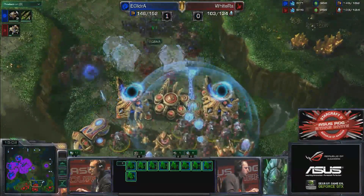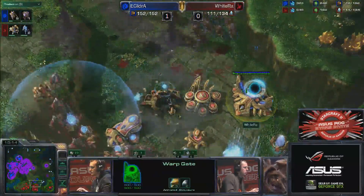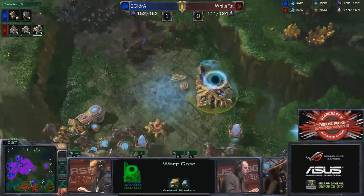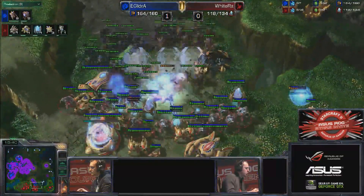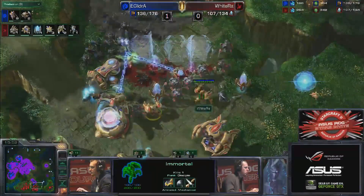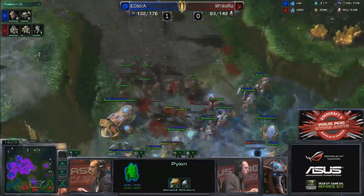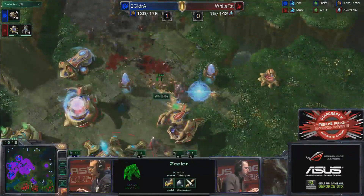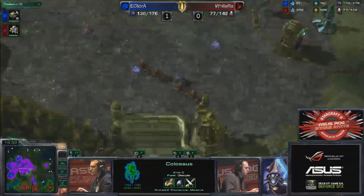Look at how many Hydras there are with plus one — that's nasty. Whiteral is looking to try and push this away, looking for good force field placement. He is able to deny quite a lot of the Roaches from attacking, but how long can he hold that? He needs to continue the warp-ins, get his Immortal count high, and get a good solid engagement. These frontal production facilities will be torn down — if that Cyber Core goes down, that means no more Stalkers for a while. Creep is being spread from queens and overlords. The gateway is going to go down as well. Colossus is on the way but there is no Thermal Lance, and Idra is just going to jump straight on top of this.